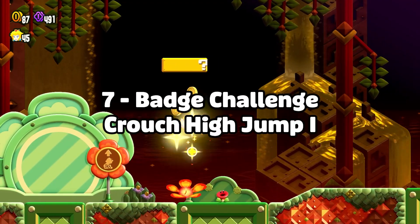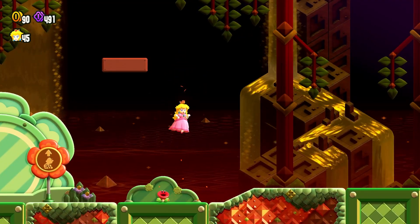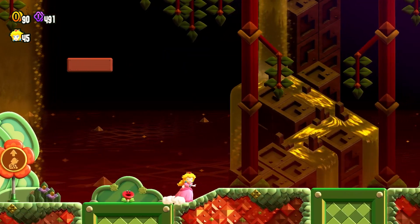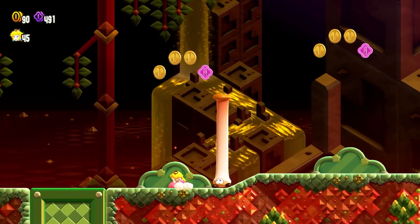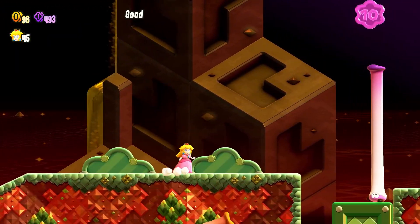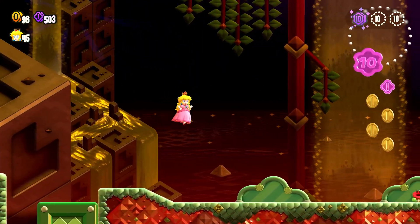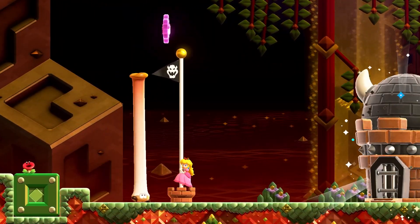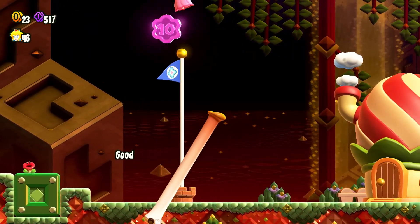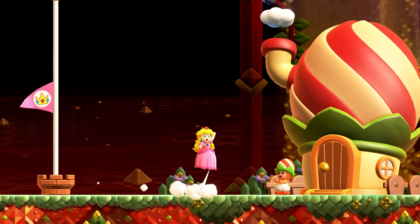Next up we have the Crouch High Jump 1 badge challenge, and I had a lot of fun with this one. The crouching high jump feels really satisfying to use, getting you a ton of upwards momentum, and I'd love to see what speed runners could do with it and the rest of the movement-based badges. The jumps you had to do — bouncing off the tall enemies to reach the flower coins — it felt really well designed. I just found myself vibing with this course a ton. My only downside was that I had to redo the challenge twice: once because I screwed up the flagpole, and then on my second attempt I accidentally slipped the analogue stick and didn't hit the flagpole's tip. Very embarrassing for my part.